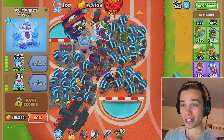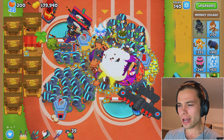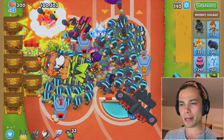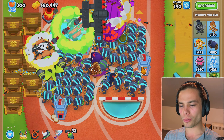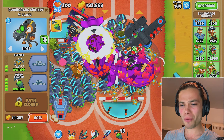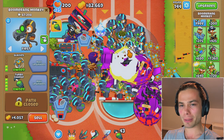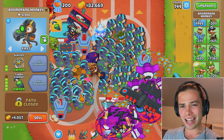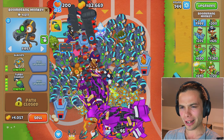Maybe some ice and freezing would be in order. As we hit round 148, let me just use a few abilities to make sure this guy doesn't get too darn far. There are plenty of glaives on screen but enough damage being done that it shouldn't be too much of a problem. I went ahead and put a couple more villages down so people can also see everything they need to see — like the DDTs and whatnot.